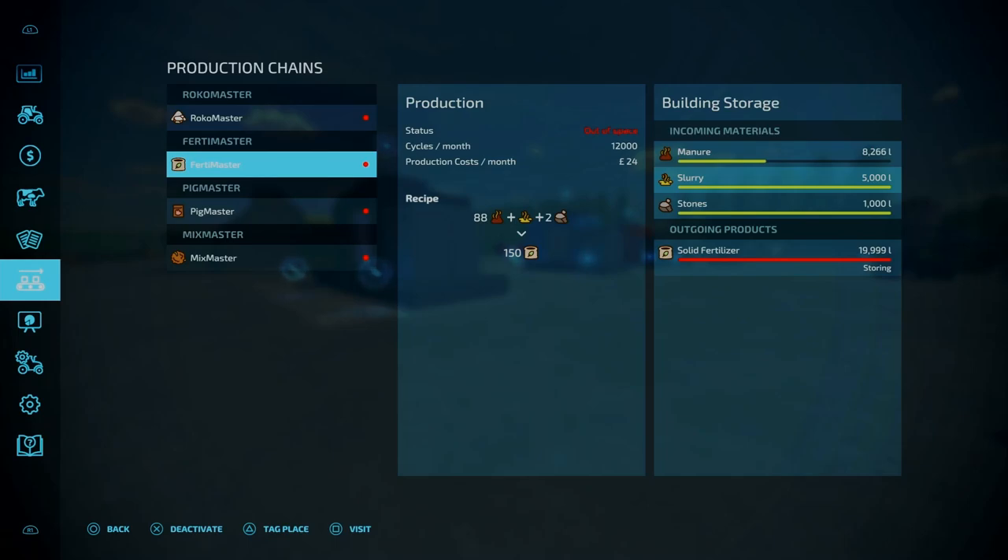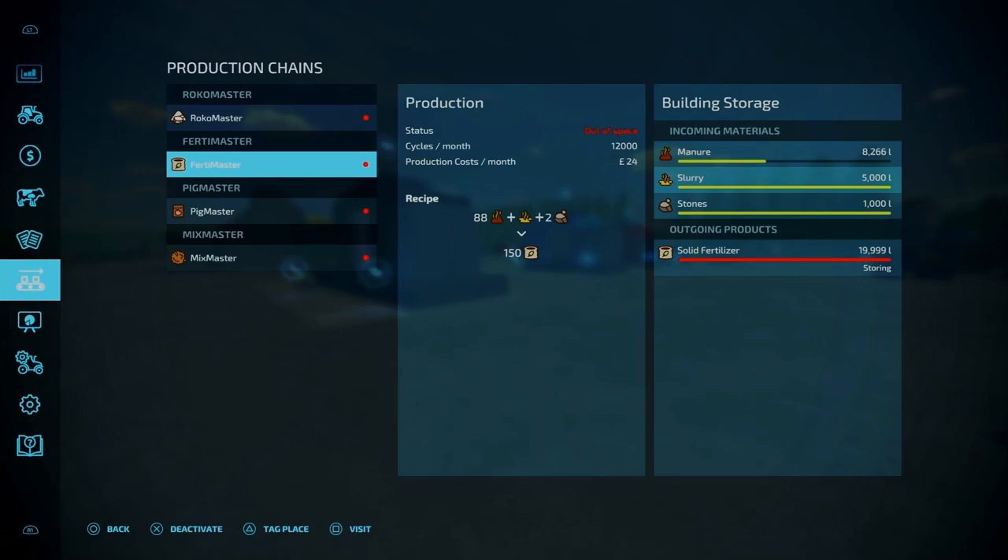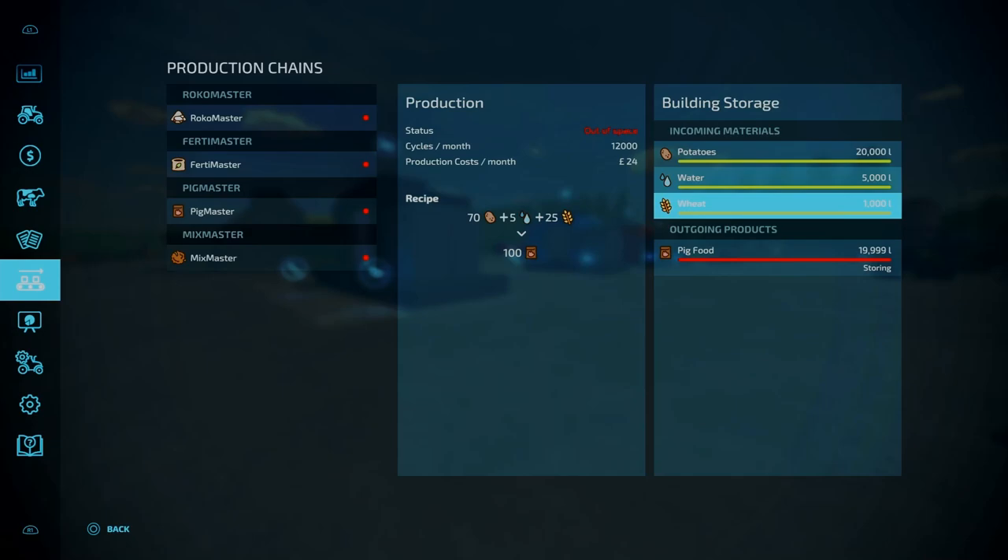For your fertilizer production, it requires manure, slurry, and stone — primarily manure with a little bit of slurry and stones. That's reflected in the capacities. Pig food is an interesting recipe — all it requires is potatoes, wheat, and water. No sorghum or anything like that, no sugar beet. Overall it's actually not too bad.